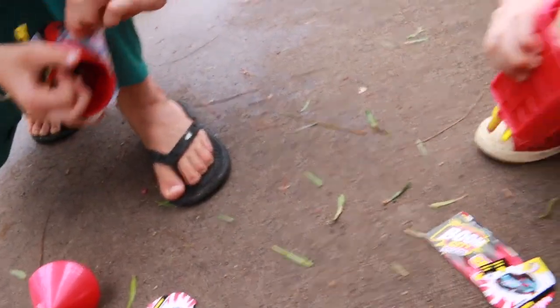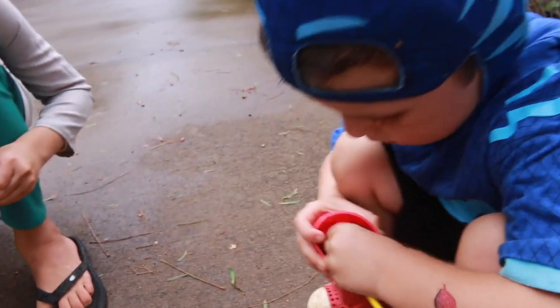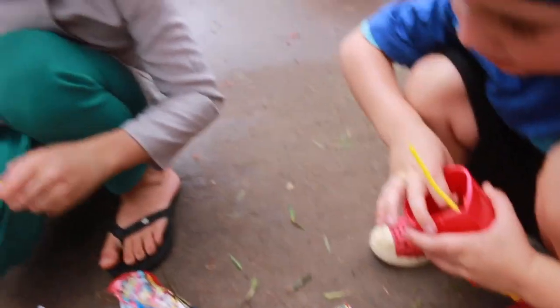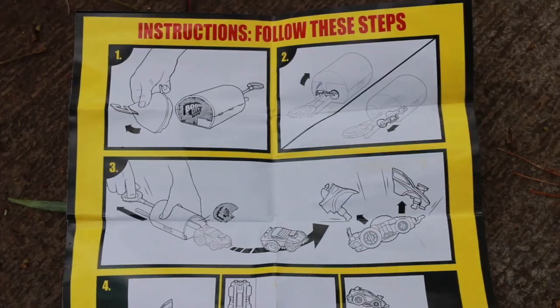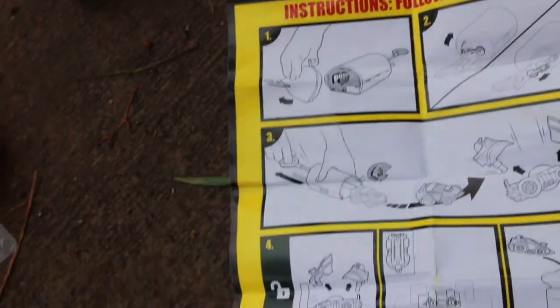It looks like you guys got the same cars, right? Yeah, that's awesome — twins! Can you get it out? I think it's supposed to race in there. Ooh, whoa, look at that! So there are some pretty simple directions: you take off the top, pull the tab, and it drives and crashes.